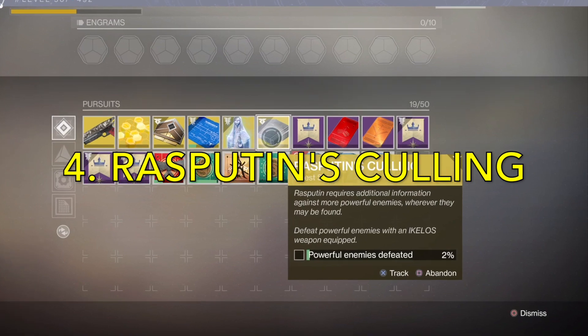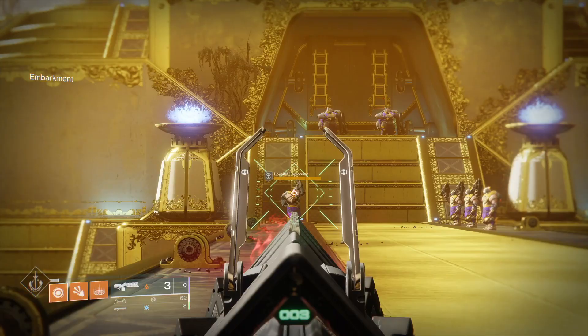The next step is Rasputin's Culling. You gotta melt challenging enemies anywhere. Two quick ways to do this are playing Escalation Protocol on Mars or farming those Minotaur Cabals at the start of the Leviathan Raid on Nessus.